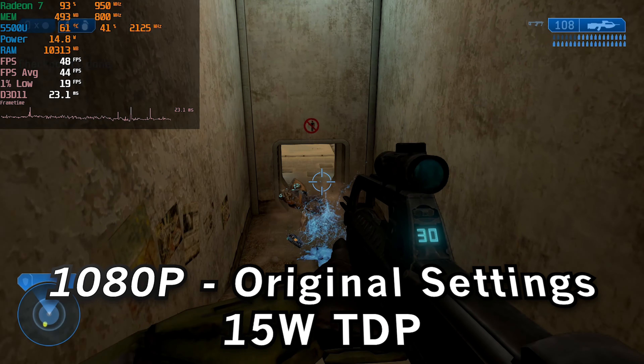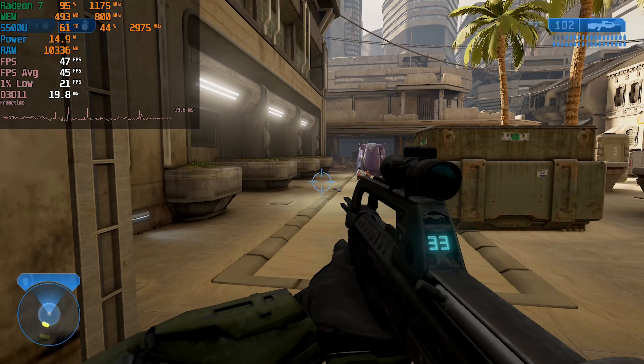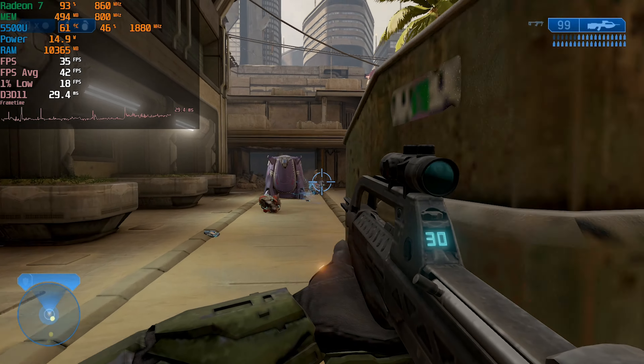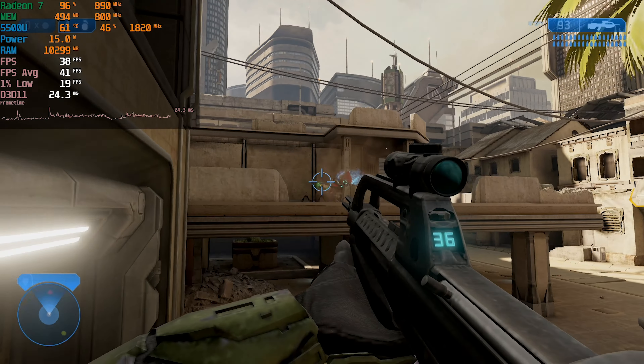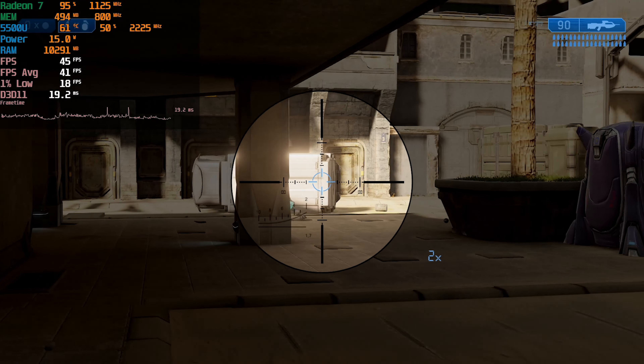Hey there guys, we're taking a look at Halo 2 Anniversary Edition running on the AMD Ryzen 5 5500U. The game is currently running with the original graphics settings at the stock 15 watt TDP, on the AMD 22.7.1 drivers, which are as of the time of making this video the latest beta drivers.